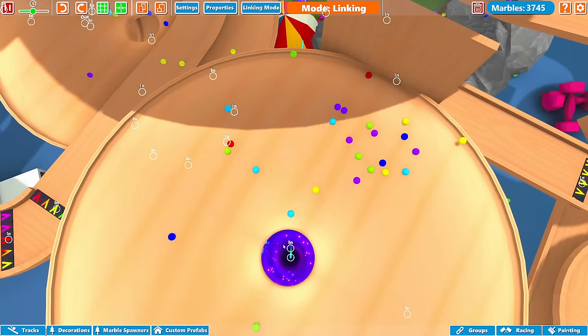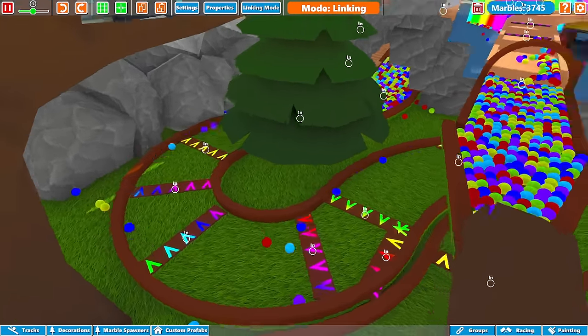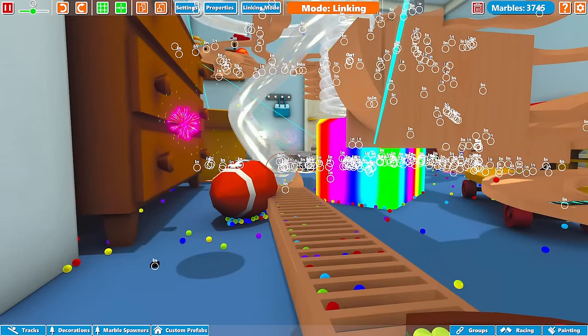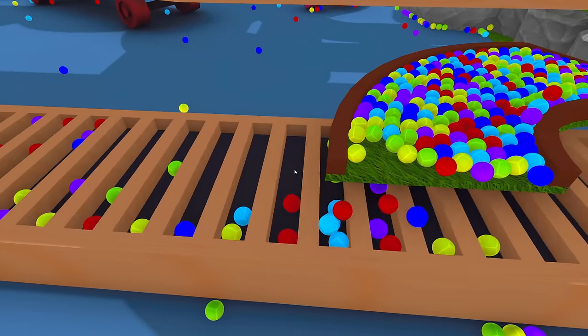Onto some other escalators over here. And then back into another funnel with a teleporter. I bet that goes to the garden. And it does - you can see the blue laser line goes down here through the ball into the garden. This is where they join the traffic jam which goes onto the see-through tube. Let me just turn that link mode off before my computer blows up.